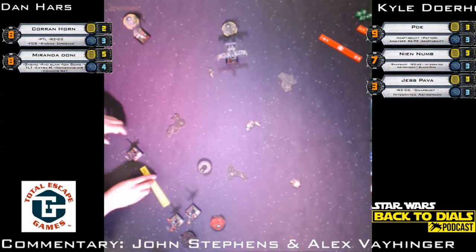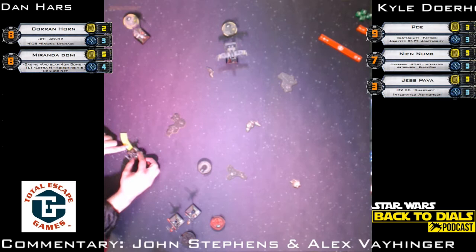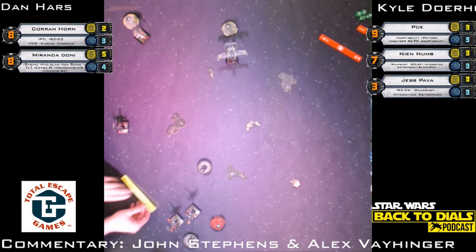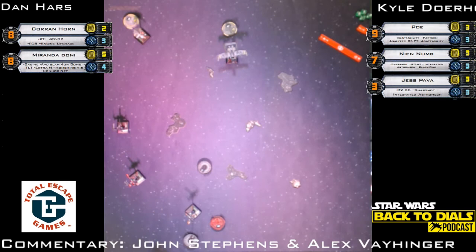It looks like a four or five — a long move from Jess. Jess is boosting to the right. We could see our first combat here. Got to see where Nien Nunb goes — really depends on where Miranda goes. We could see Miranda finally start firing those TLTs this round. Nien Nunb with a four-straight — the accepted X-Wing way to say it is 'Neen Num.' I've had to repeat Alex's last name to him 17 or 18 times, let's see if I can screw up Neen Nunb a couple of times as well.